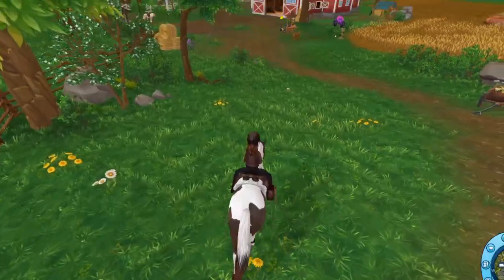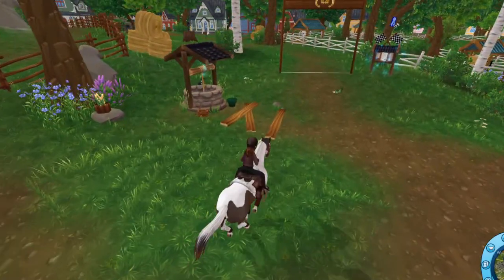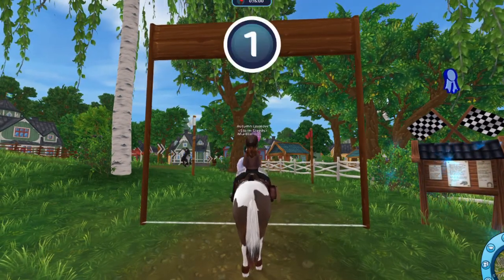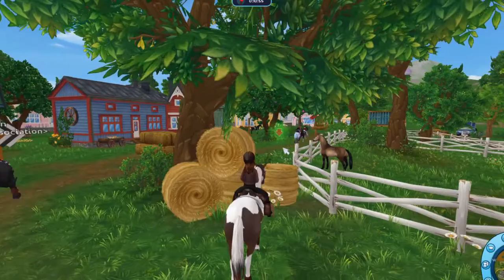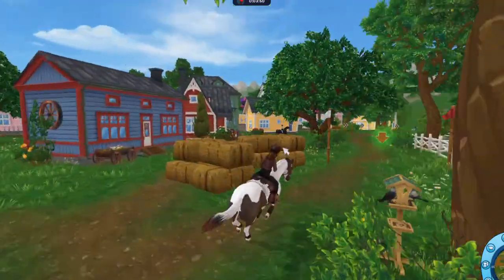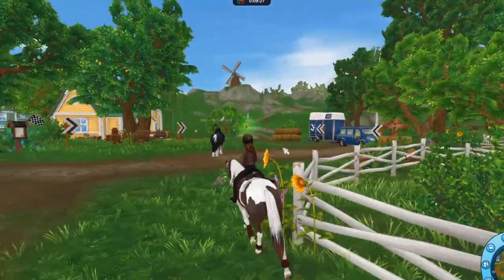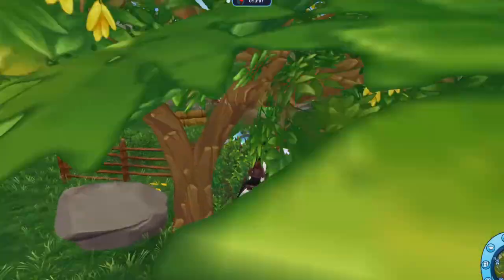Wow, oh my gosh. This is better than I ever thought. I knew the barn was going to look like this because I saw a teaser on their Instagram and Facebook. I want to see what the race looks like. Okay, so they've changed the flag pose, it looks like. Oh, you can jump through here. I'm having some issues. So it's basically just the same. I am getting rage quit. Can you still cut through here? Okay, you can still cut through here — that's good.